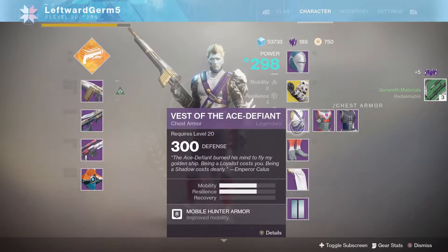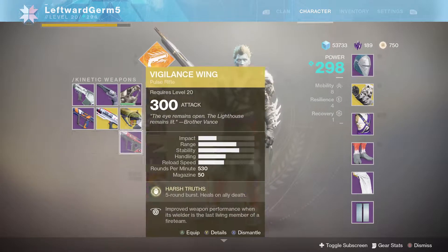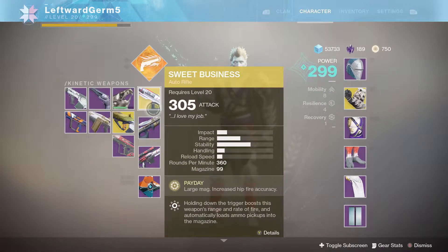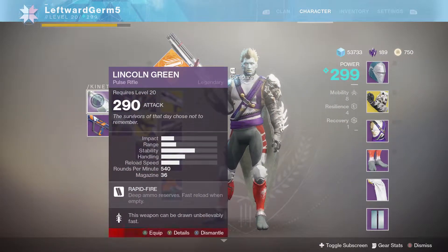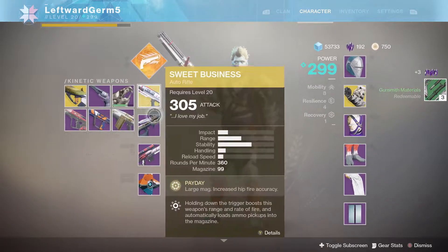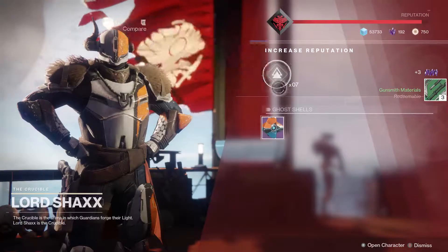299, that's fine. At least we got an exotic, it's better than not getting one. We also get a nice scout rifle. Let's put on Sweet Business - we are only one light level away from getting up to 300. I'm happy about that. Let's get rid of Lincoln Green.